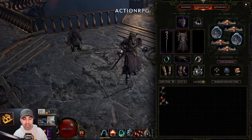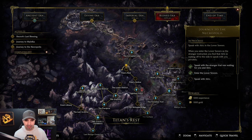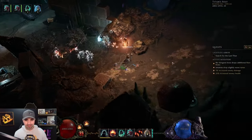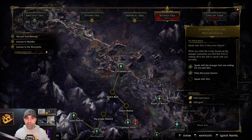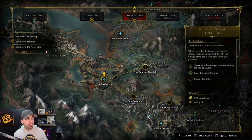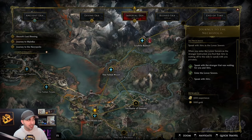We just completed the Lightless Arbor. On the map you can see we went in through Titan's Hollow to Titan's Rest, and at the end you collect all your loot from the vault. It pops you out at the Corrupted Lake. Just to clarify, beating the Lightless Arbor takes us to the Corrupted Lake, which shoots us over to the Risen Lake in the Imperial Era. We did jump a large swath of the campaign, and we're now very close to our next dungeon jump.